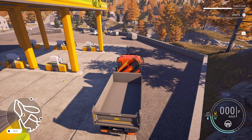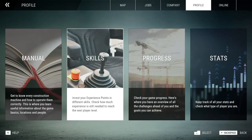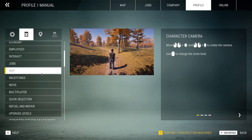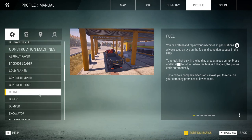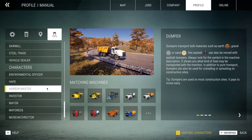This next tip is very important for starting players and helped me a lot. Push J, go to Profile, then Manual. Here you can find all the information you need — how to refuel, repair, or use a certain machine. Everything is here. Just check it out under Profile. All the info is there, so I wanted to include it in this video.